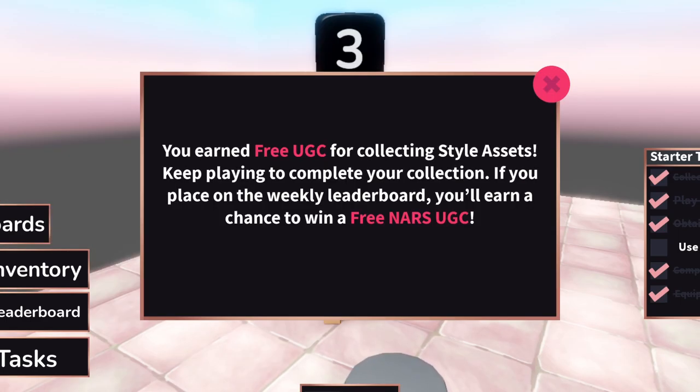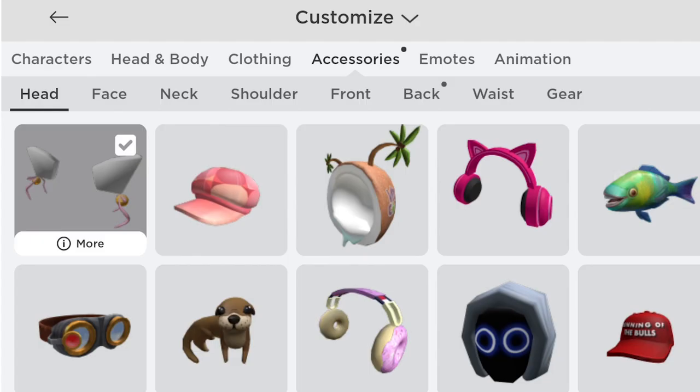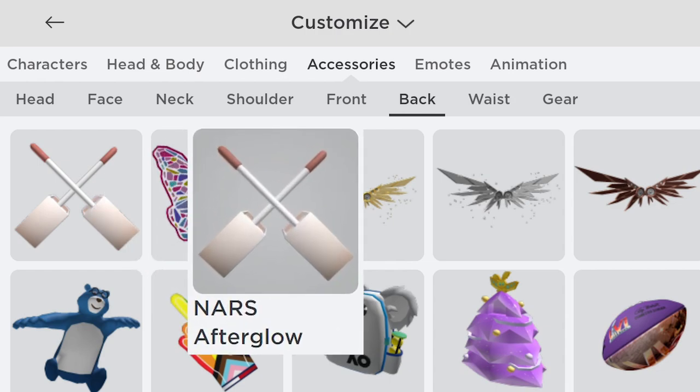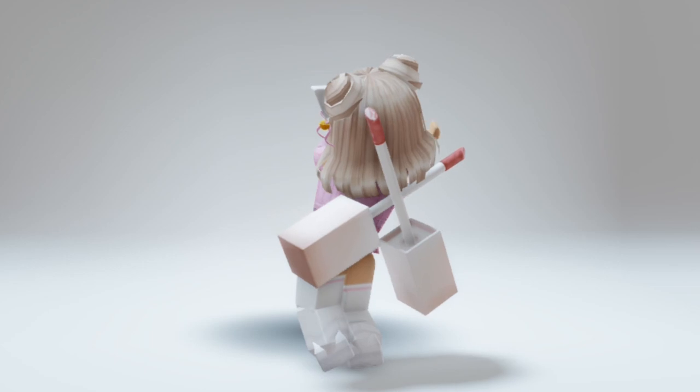Yay, we got the UGC! Let's check our inventory. Go to accessories and back. This item is the NARS Afterglow Blush Bat. Wow, this is a cool item. I love it.